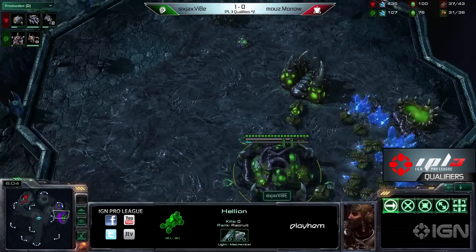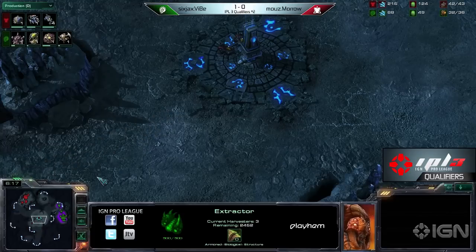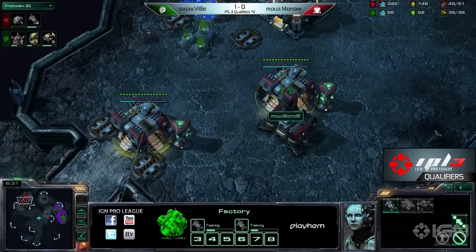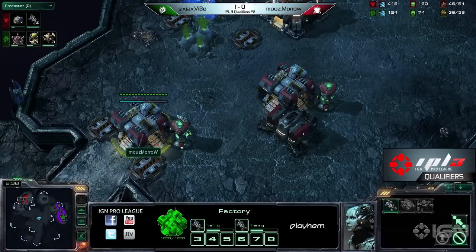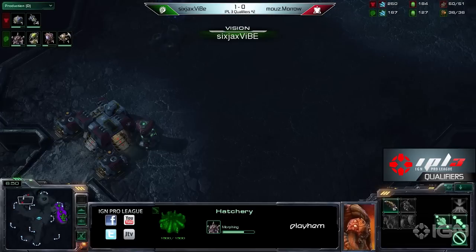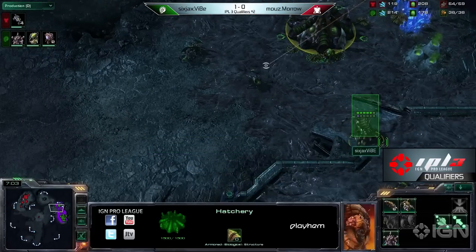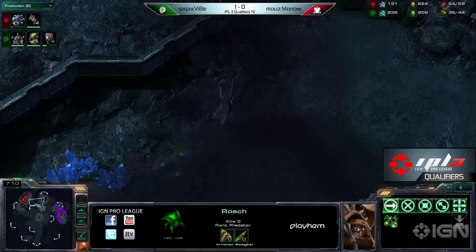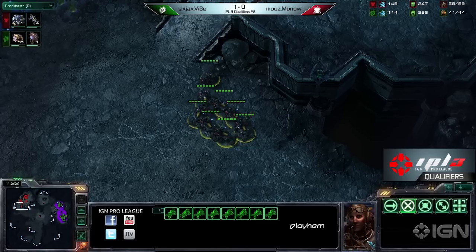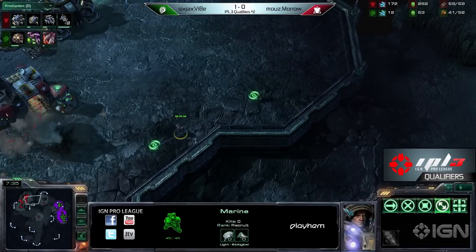Maro has come in with a couple of Hellions, trying to do a little bit of damage, just poking at the front door. Last game, Maro had a lot of Hellions but never really pushed into the natural. He just kind of went here and there but didn't actually try to attack any drones. Let's hope this time around he's more aggressive. He did go with the double reactor factory — keep in mind, ladies and gentlemen, that's 400 minerals every 30 seconds. Vibe did get the Roach Warren and has been keeping his drones at the main. He hasn't saturated his natural yet. He's smart — almost like Vibe knew this was coming. He's really protected against Hellions.